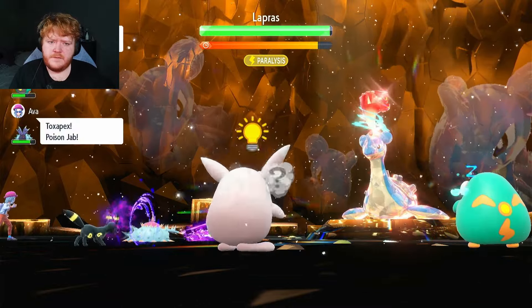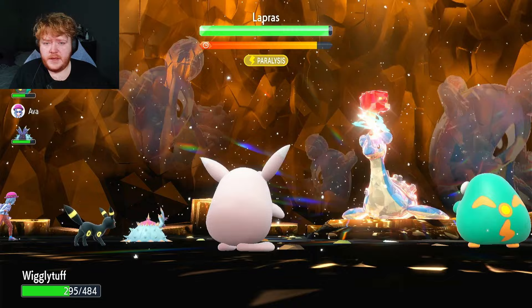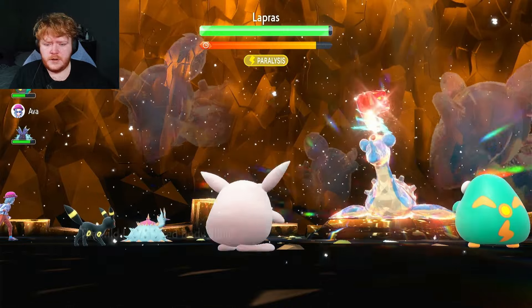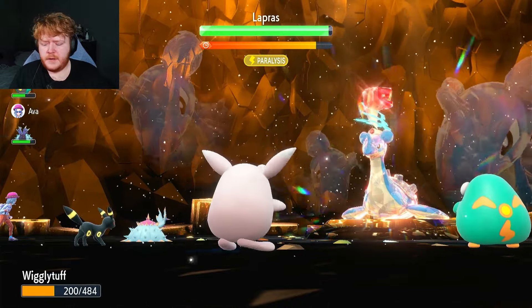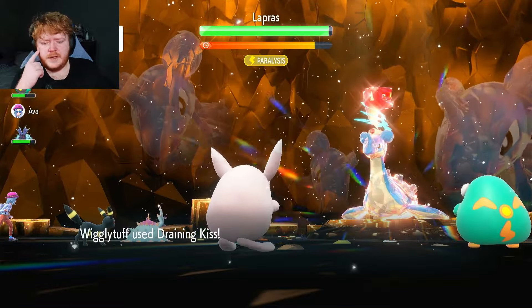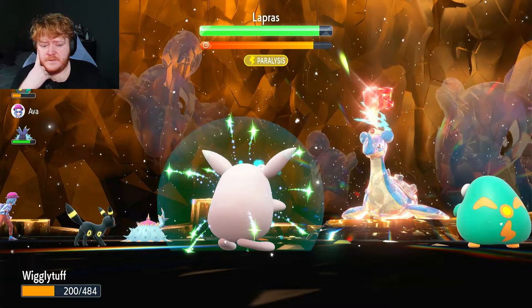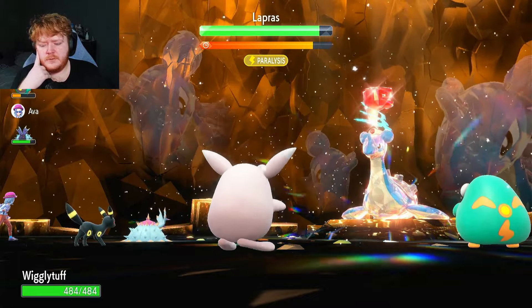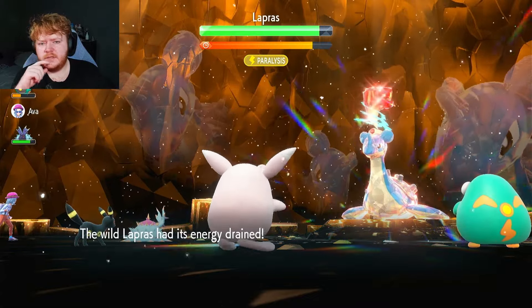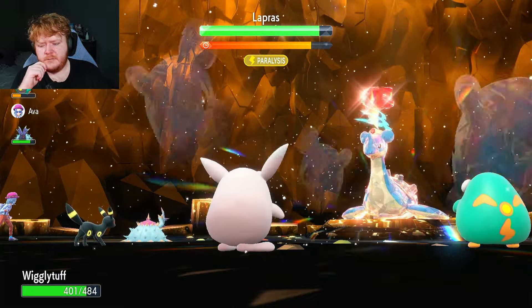We increase Special Attack to plus six on this turn and then we'll be ready to attack. It's a special attacker so we didn't need to use Chilling Water. It uses Body Slam — about 100 damage each time. We get straight into Draining Kisses. Turn three onwards is normally when you start seeing big results.